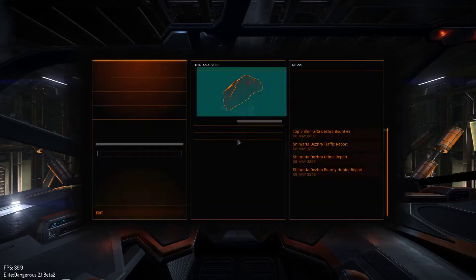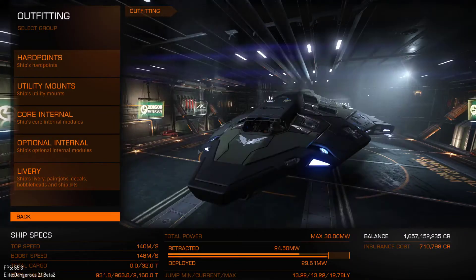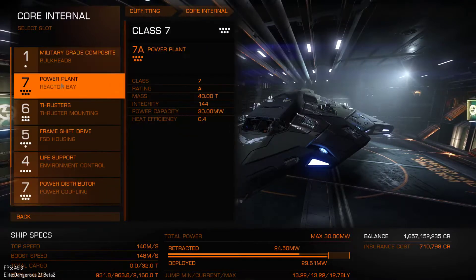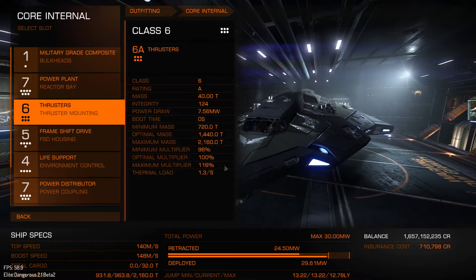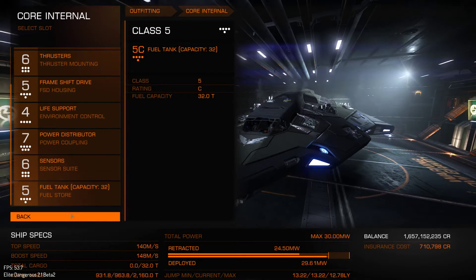If I just quickly go into outfitting I'll show you what I've done with this ship. I have an A-rated power plant on here — an A7. I swear it used to be A6, I swear we never used to get 30 megawatts. But yeah, everything is just fully A-rated on the core module side of things because I was doing really well on power.